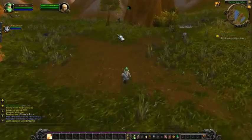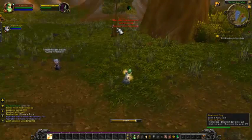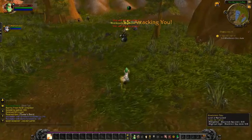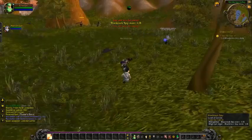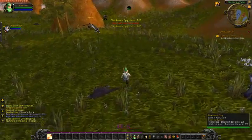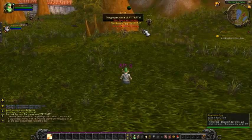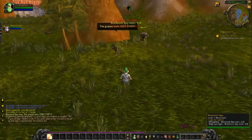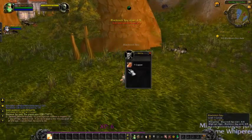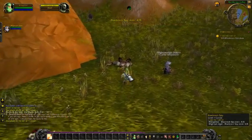It's this dude over here — all of these. We actually have to loot something from them, I think. Nope, never mind, you just kill them. It's anyone with a yellow marker on them. When both of us attack one, you do most of the damage and then I just finish them off.